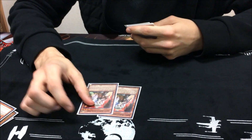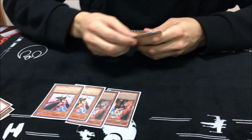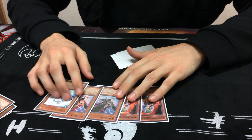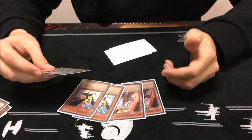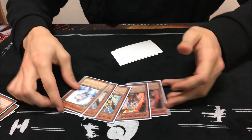Two Ghost Ogre — never really sided them in. It was for the DD matchups, along with the DD Crows, and also Fairy Tail - Snow. Never really had any times where I wanted to use any of these, but they were options. Fairy Tail actually was a great option in theory, but I don't know.